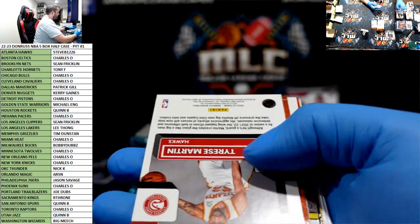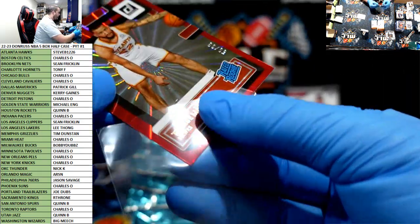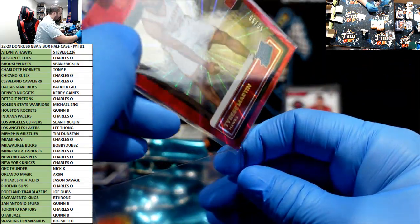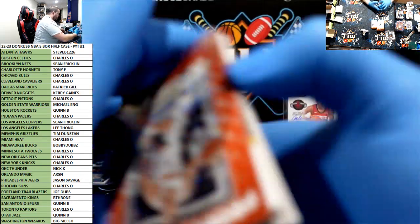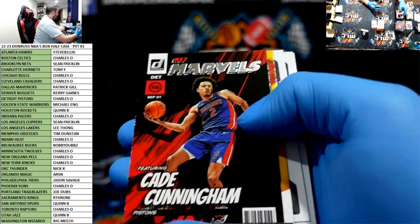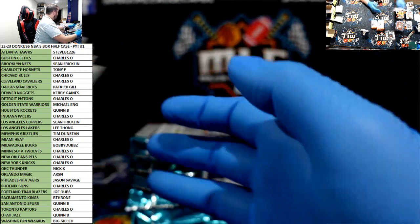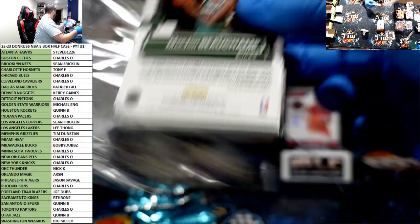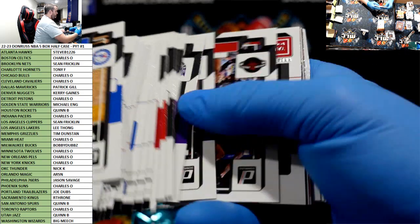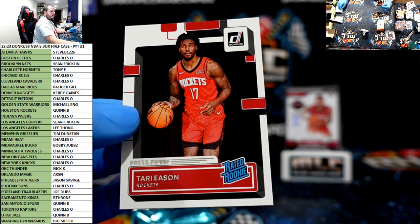Gordon Hayward, Tyrese — wish that was Griffin. Tyrese Martin to $99 — we're just destroying the rated rookie color. Hawks, Steve B. K Net Marvels, LeBron Crunch Time. Nice Tari Eason for the Rockets, press proof.